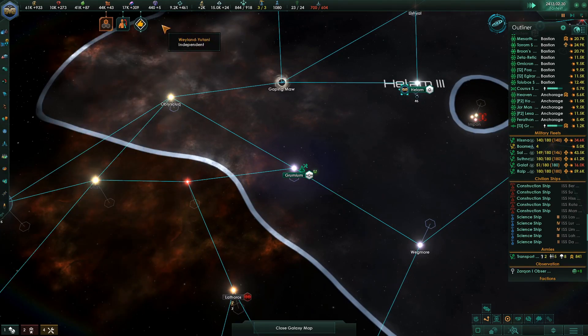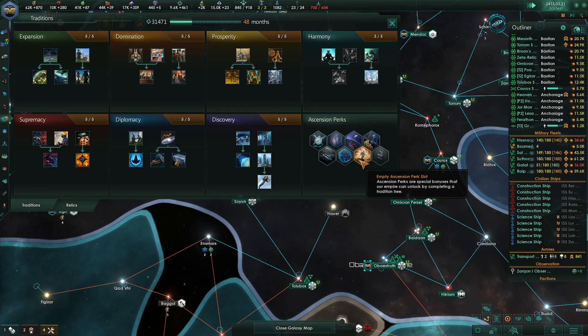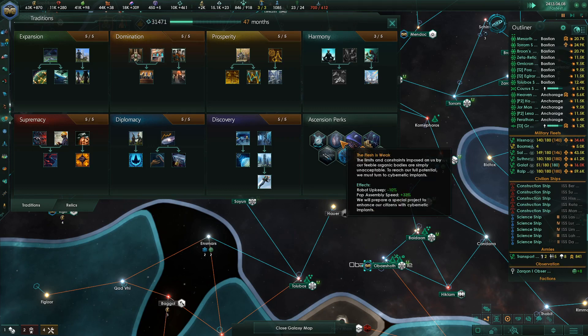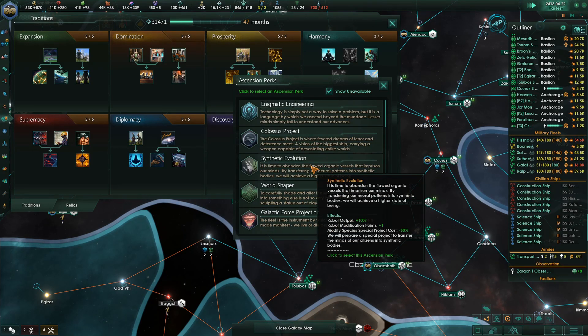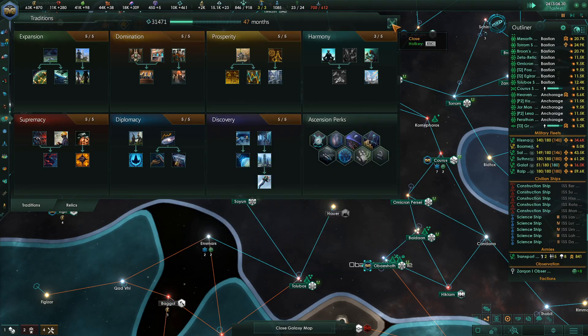Senate has voted and passed minor economic sanctions — good, good for them. What are we looking at? Galactic Wonders, Master Builders, Universal Transactions, Archaeology Project, The Flesh's Week. We should be able to do Synthetic Evolution now — yes we can. So let's get ready for that. It's within our grasp.